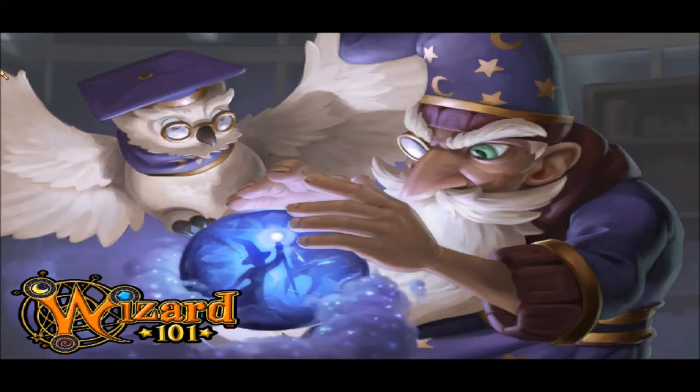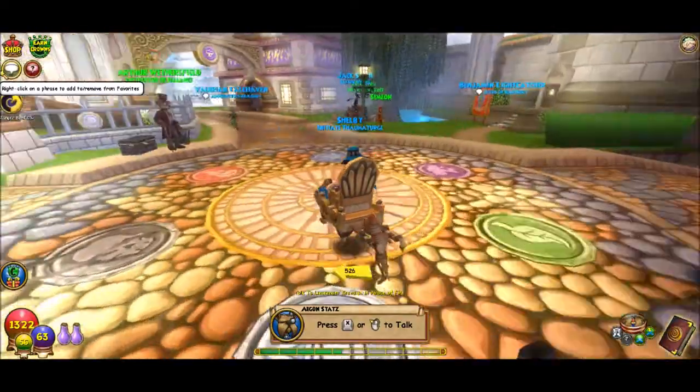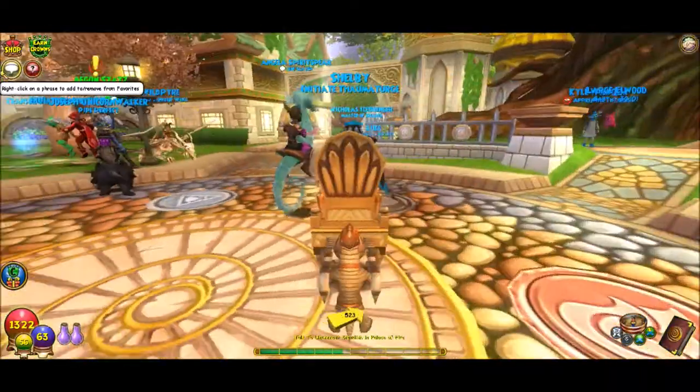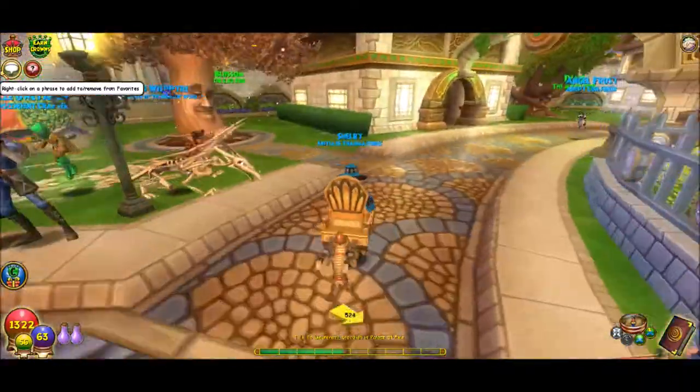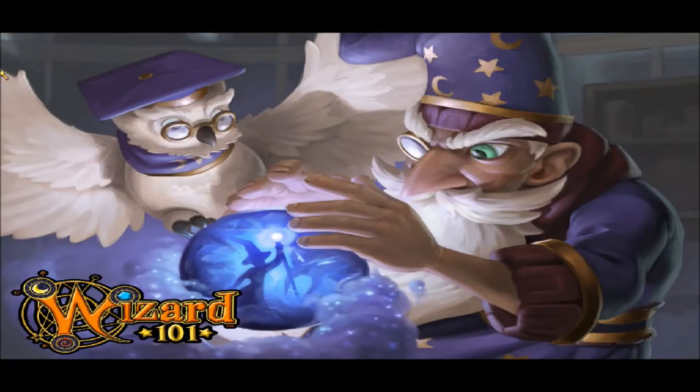I think my teacher had another spell ready for me, and I believe it'll be a spell that I get doing a quest. I'm going to go talk to the life teacher so we can start gardening, because that's very, very important.